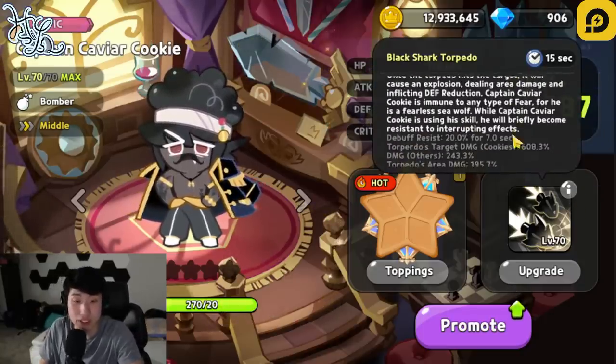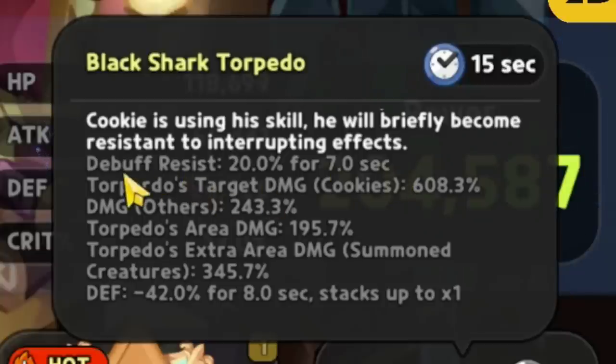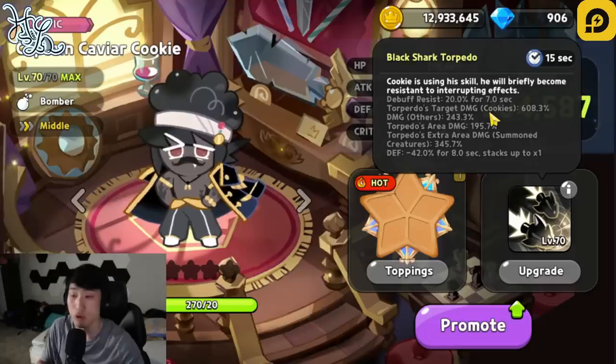If you guys look right over here, the skill effect is actually really, really busted on paper as of right now. All of the skill on top is exactly the same as what was shown on the patch note. The effects: debuff resist 20% for 7 seconds to all of your cookies, which is half of what Parfait gives. Torpedo damage to cookies is going to be at level 70, 608.3%, which is actually a lot. And then damage to others, which is non-cookies, is actually only 243.3%.